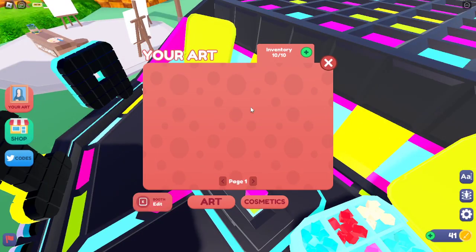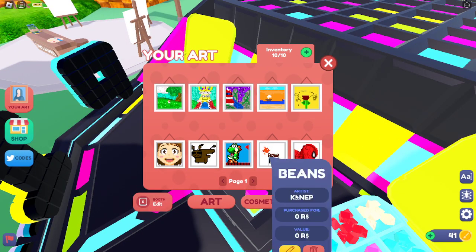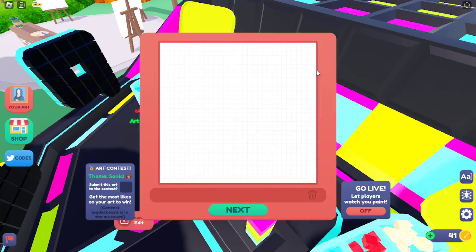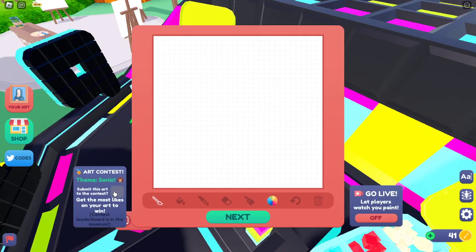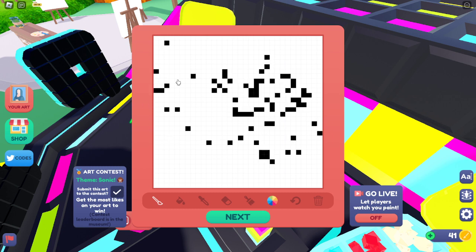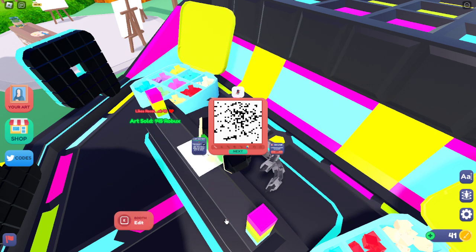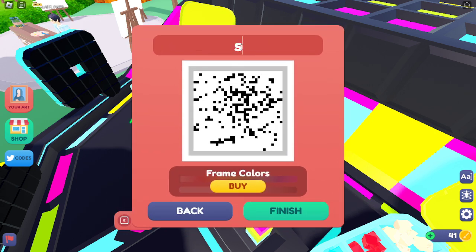Oh yeah, we got to delete an artwork first. Let me delete a trash one. And then you're just going to click this and draw like an artist. This is my creative mind right now — this is how creative I am. Then you're just going to do this and click next. I'm going to write Sonic. And finish.